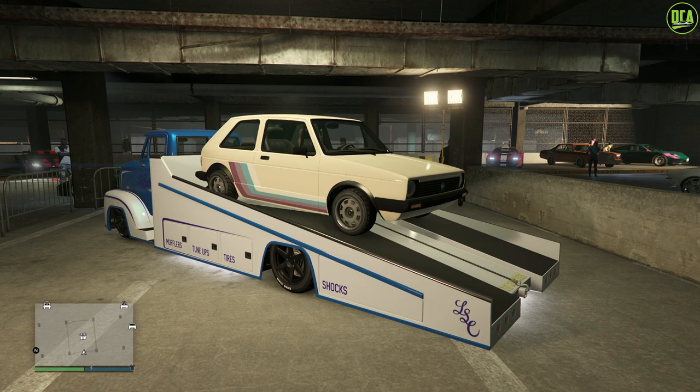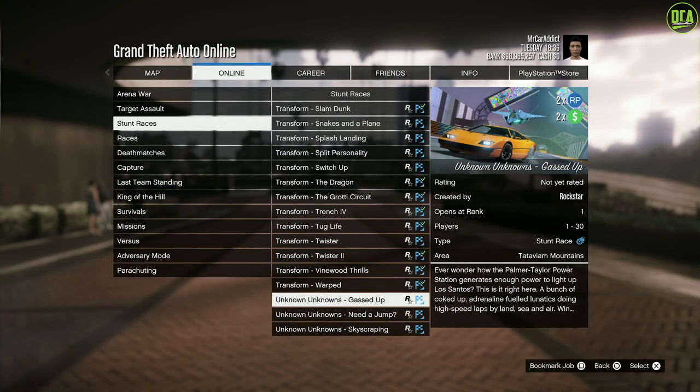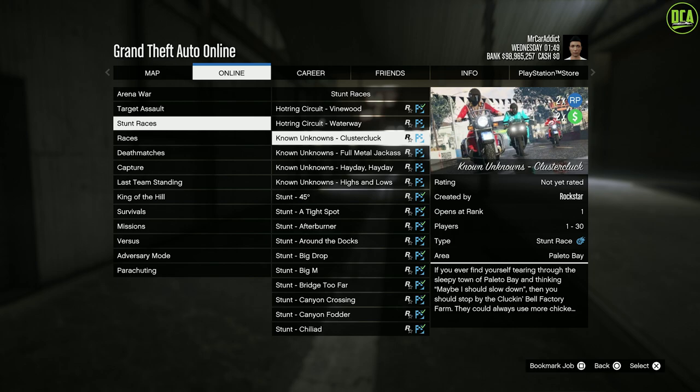In regards to new content, Rockstar has added in their own version of the Random All races from 5M in seven brand new races called Unknown Races, where you basically transform into a random car at certain checkpoints. This is going to be a ton of fun for sure.